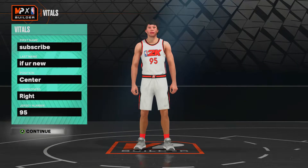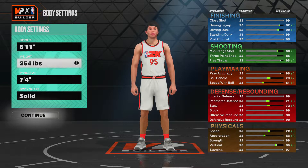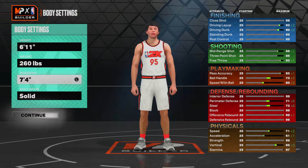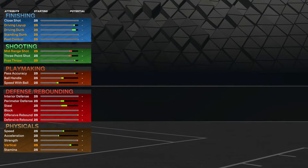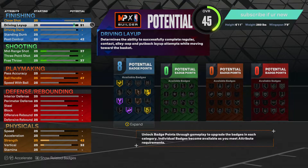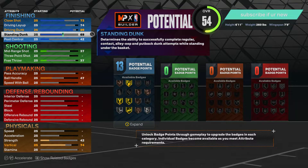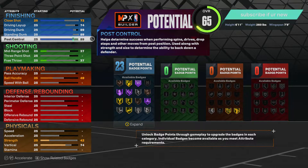For this one we're gonna go with the center first. The height — I'm pretty sure I went 6'11", 260 pounds. I went max wingspan as always. If you're a post scorer or anything, go max wingspan. If you're a center, always go max wingspan because you need to get the boards — you can't slack on the boards. If you're a big man it's just mandatory.